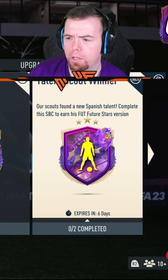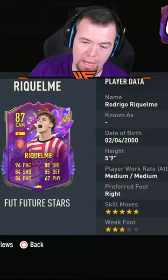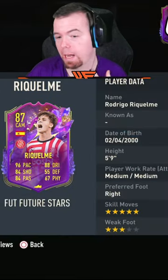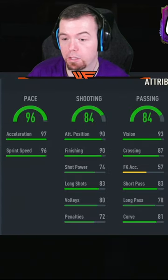We got a new Future Star card called Talent Scout Winner. Oh, this was that thing, wasn't it? 96 pace, they're giving the pace, 5-star skill moves, 3-star weak foot. Jesus Christ.